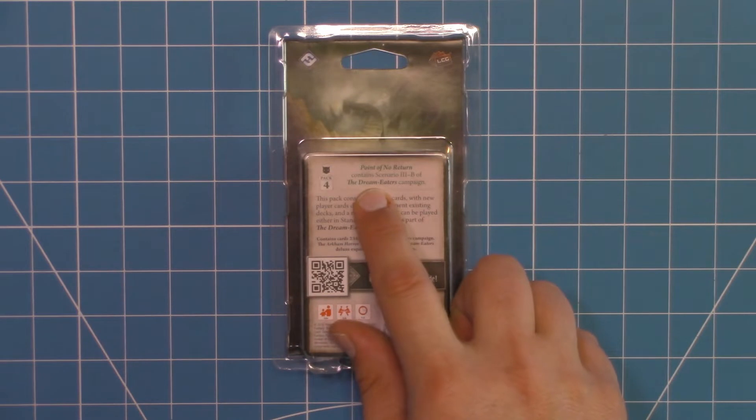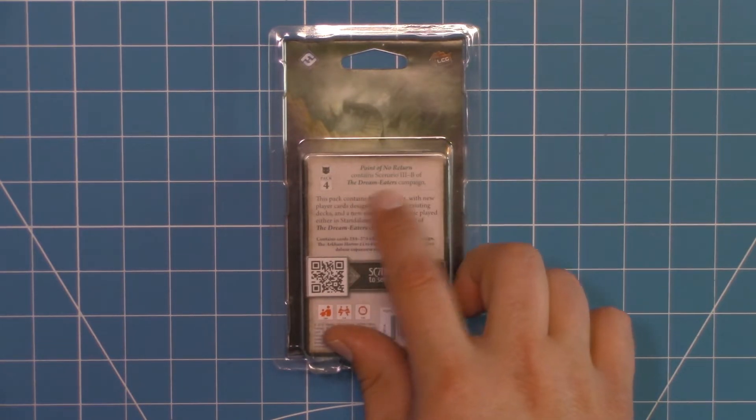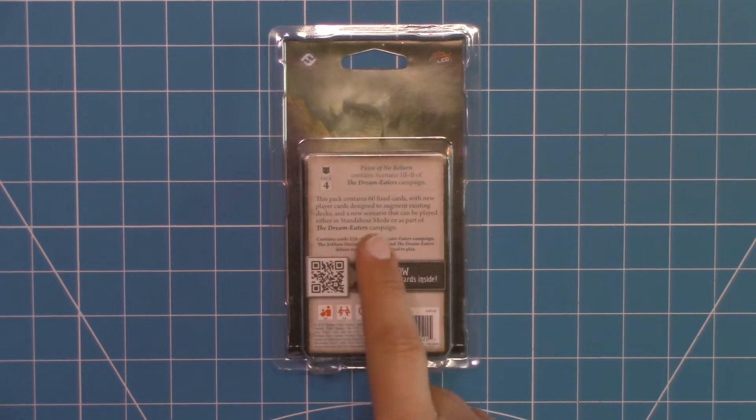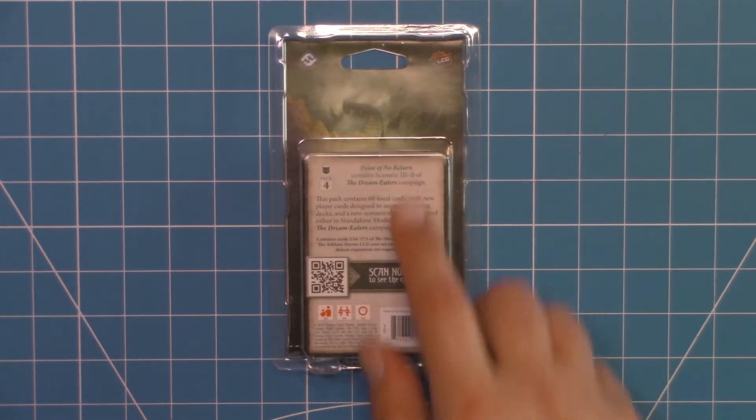Point of No Return contains Scenario 3B of the Dream Eater's Campaign. This pack contains 60 fixed cards with new player cards designed to augment existing decks and a new scenario that can be played either in standalone mode or as part of the Dream Eater's Campaign. Like all Mythos Packs, that means you can just grab this off your shelf, grab some investigators, and play this one as a standalone, or you can play it as part of the progression of the Dream Eater's Campaign for this third scenario.